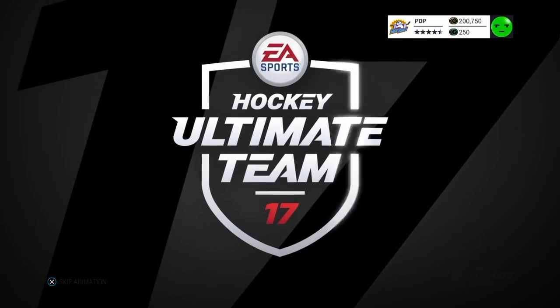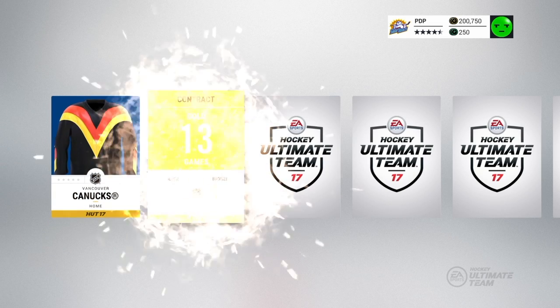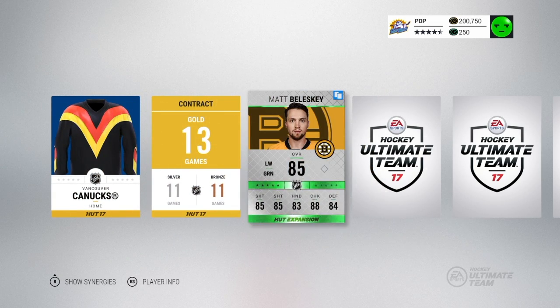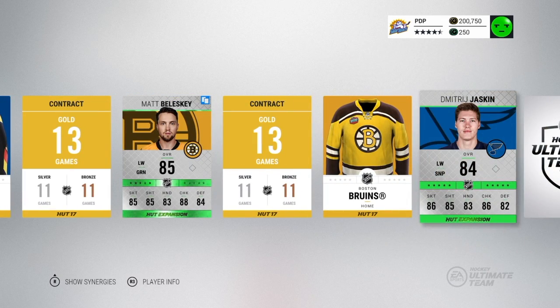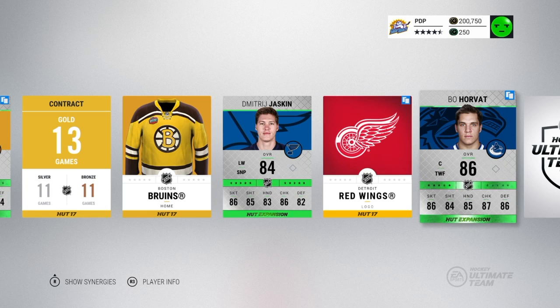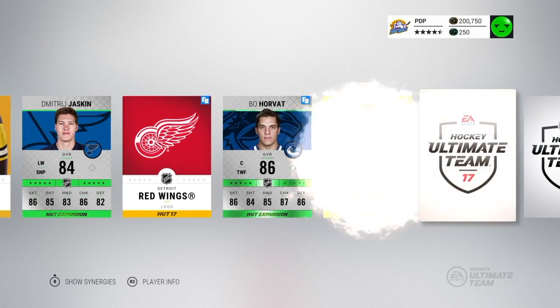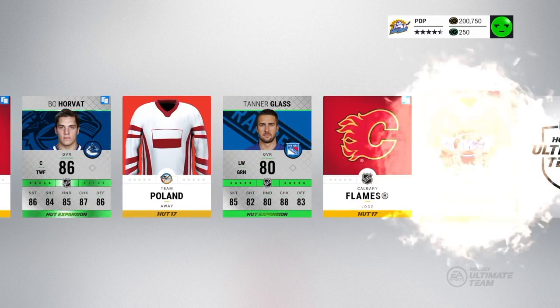Another series two expansion pack, so we should get some expansion players in here. Canucks jersey — nice! Matty Boleski. These jersey winner classics. How do you say that name? Dimitri Jack. All these Russians. Bo Horvat. I opened two right away. Tanner Glass. Poland jersey. We are killing it.